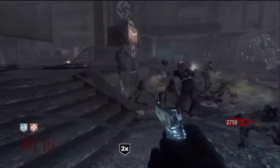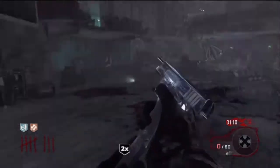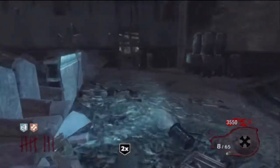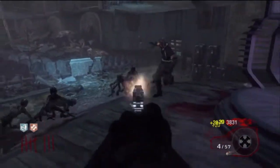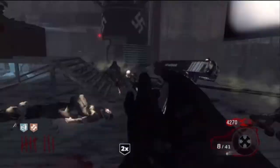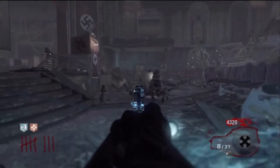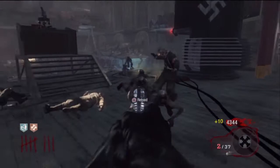Double points! What you want to do when you have double points is round up as many zombies as you can and shoot through all of them. If you look at my point counter, it goes up like crazy — basically one bullet goes through like ten zombies and you double that, so you get a lot of points. Whenever you get double points, use your weaker weapon — in my case my pistol — to rack up points. Line them up, get them in a group, and shoot bullets through them so every bullet gets you a lot more points.